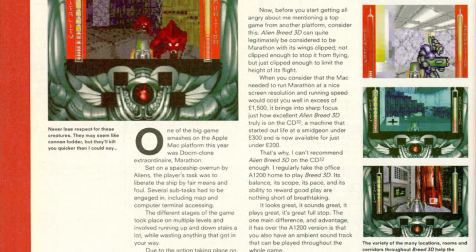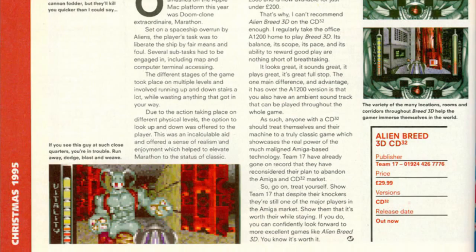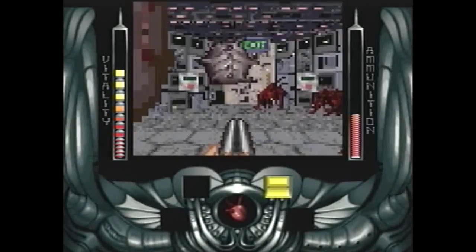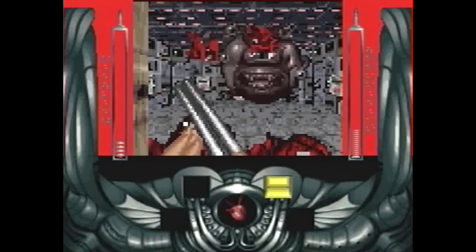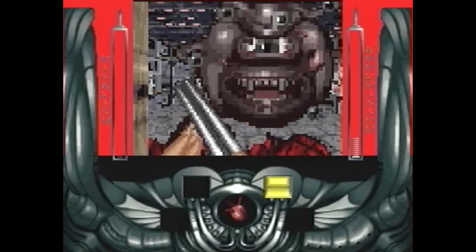Furthermore, the Amiga Format reviewer talks about really enjoying playing the A1200 version, and thus goes ahead and suggests that you buy the CD32 version — I bet he never played it on the CD32 at all. Amiga's CD32 Gamer gave it 91%, writing that the CD32 hasn't got the best resolution in the world and a lot of computational power is needed to generate the 3D display, so obvious compromises have to be made somewhere. For me, there is no doubt why this game is rated so well: in 1995 Amiga was fighting a losing battle with PC, and the reviewers of Amiga-only magazines desperately wanted it to persevere, so they rated this game favorably to show that the PC wasn't the only place you could play first-person shooters. I'm sure the game is good on a fully pimped A1200 with lots of extra RAM and an accelerator card, but the CD32 version stinks.